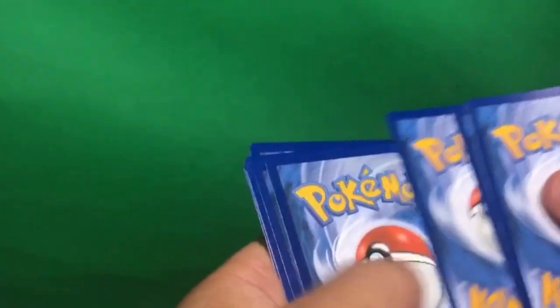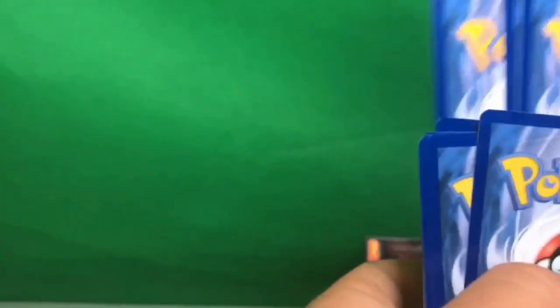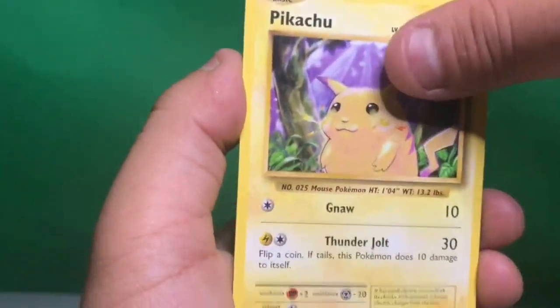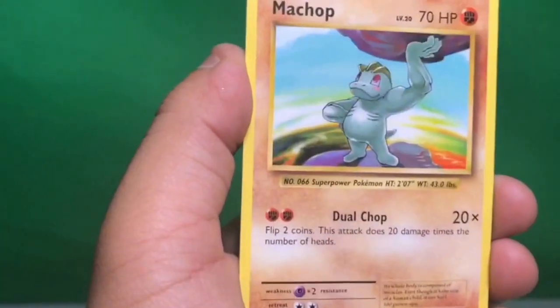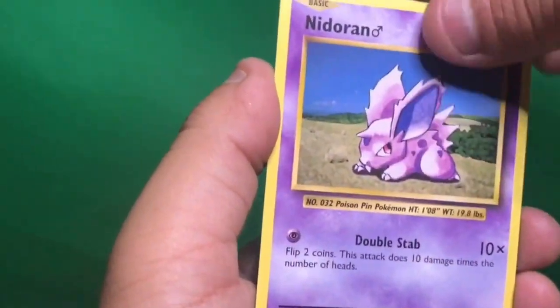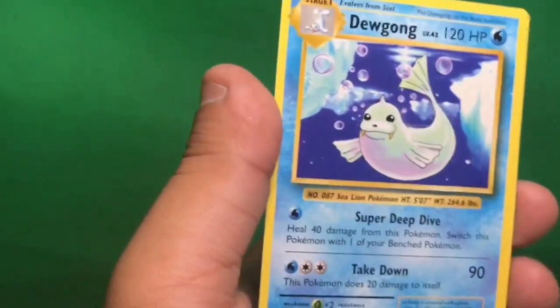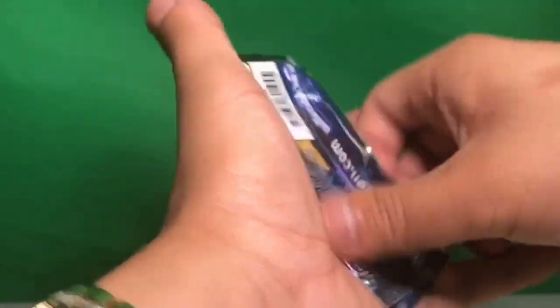Evolutions, hook us up with that secret rare Mewtwo or secret rare Charizard and we will be more than excited. Evolutions is three packs deep, I believe. We got Kakuna, Energy Retrieval, Blastoise Spirit Link, Psychic Energy, Pikachu, Growlithe, Machop, Nidoran — reverse holo is a Haunter — and for the rare, another Doduo.